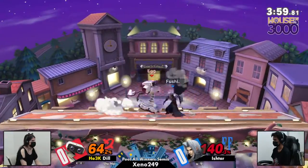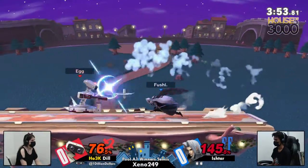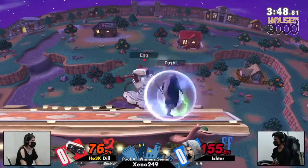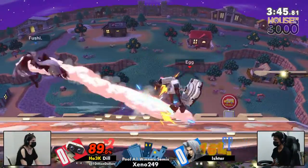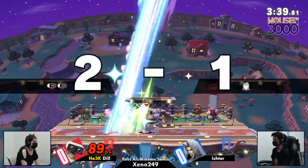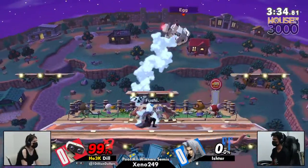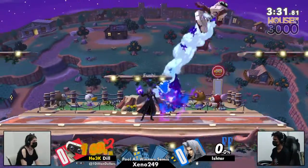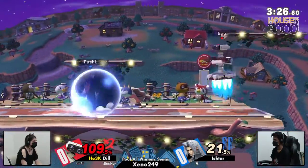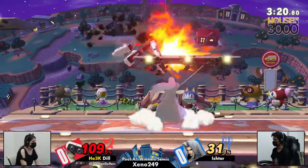Now Ishtar has the wing. Nice job by Dil just waiting a little bit there. Sephiroth has such great ledge traps, but Dil is no stranger to stalling out the ledge — we see Dil do it so often, just stalling right underneath and then coming up with a hitbox. That's the tombstone — why not, especially if you're dealing with a character like Sephiroth. His edge guarding tools are so big but also very committal. You can't go for a down air or angled octa slash unless you know you're going to hit.